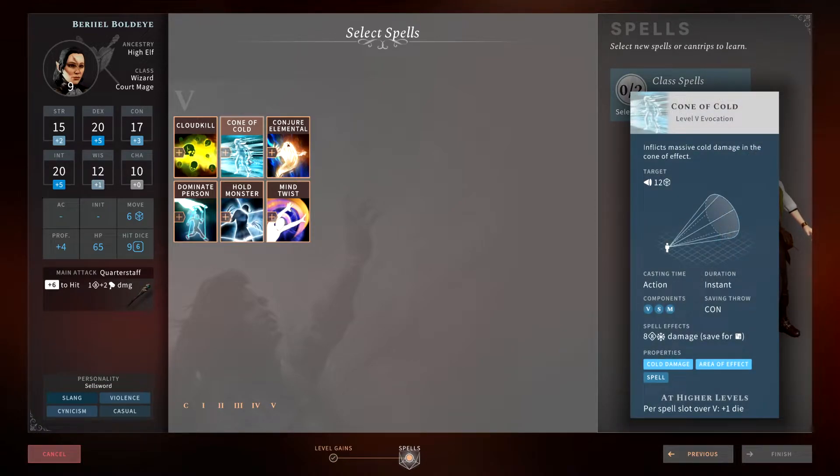Cone of Cold is a great spell — it's a cone of 60 feet, so it's super huge. You want to make sure you're on the front line when using this. It hits a lot of targets and does 8d8 cold damage, halved on a save. It is a Constitution saving throw. The damage is only 8d8 for a level 5 spell, so unless you really need to hit a lot of targets you can't achieve with a fireball, it's probably not the best spell. Things vulnerable to cold could make it situational.